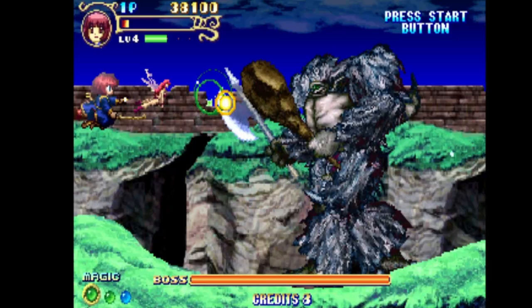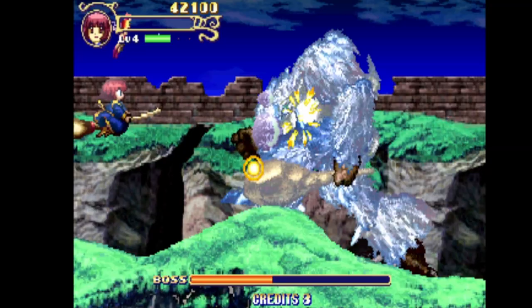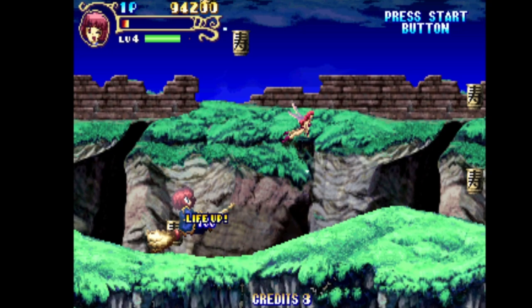Right here I'm into the first boss fight, and another reason why I like Cotton 2 over Boomerang — as you'll see in the top left-hand corner, our character has a life bar. You can take more than one hit before you die, whereas in Boomerang they pivoted more towards a one-hit, one-life situation. There's nothing wrong with either mechanic, but I kind of like the fact that you don't have to play flawlessly in this game.